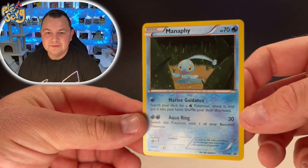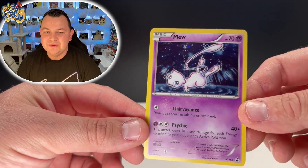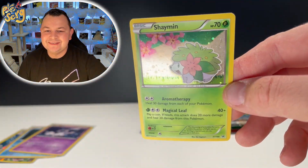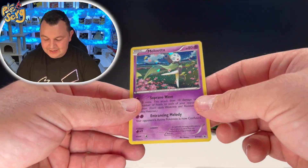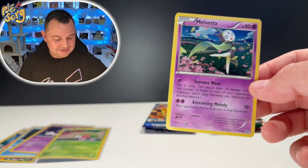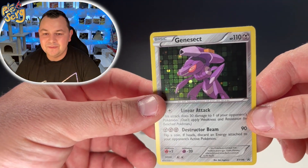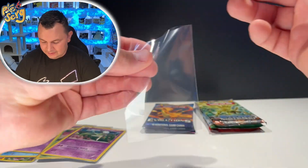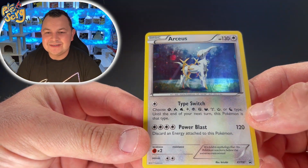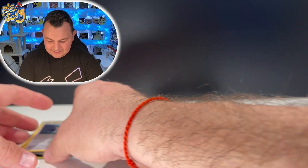We have our Mew promo — that is so beautiful. Then we have a Shaymin, what a cute little Pokémon. We got a Melodia promo — oh look at that swirl, oh my god, that's beautiful! We got Genesect — look, another swirl where the arm is, wow, that is beautiful. Love these promos! This is one of my favorite promos right here, look at this RCS promo — that is gorgeous.